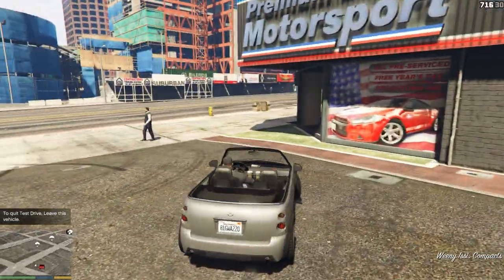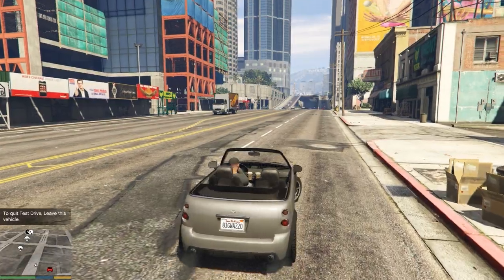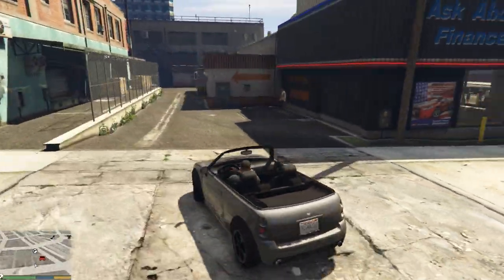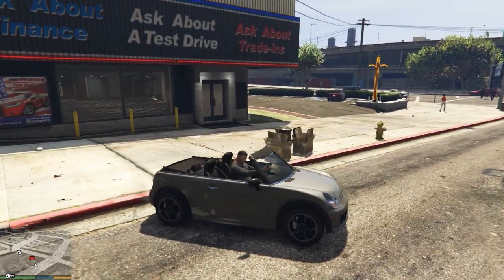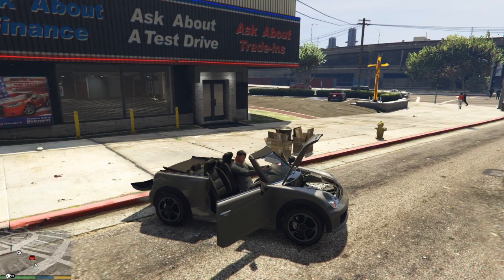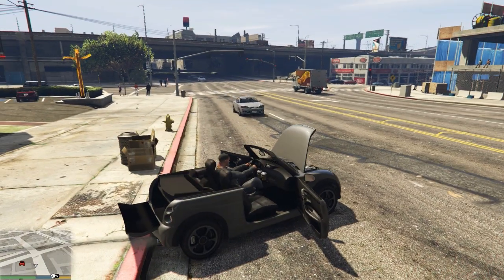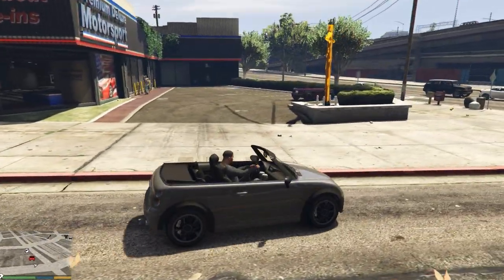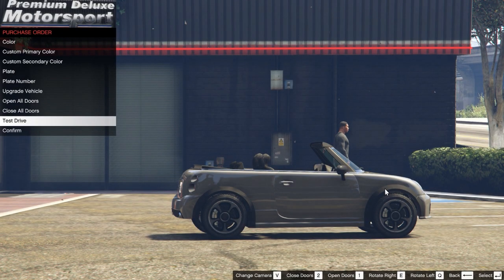The test drive won't let you go very far — essentially you can drive around this block, and if you go anywhere beyond that it will warp you back to the checkout menu. But you can drive around and give the car a little shakedown. Amusingly, you can still use all those same showroom controls — I can open the doors, even rotate it around somewhat. Once you've done your test drive just get back out of the car and you'll return to the checkout menu.